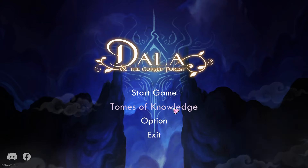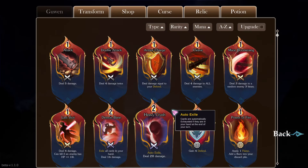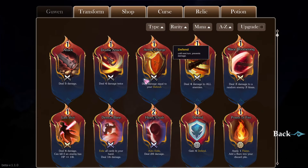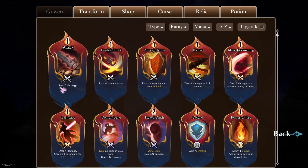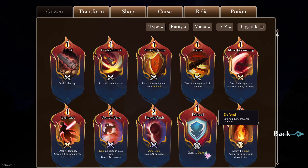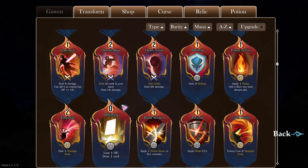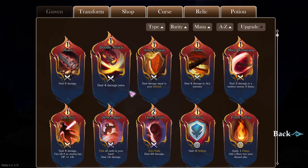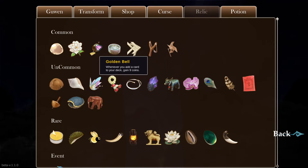Before we jump into the gameplay, I want to check out the Tomes of Knowledge here. If this is a card game, these are the cards — we can preview some of the game pieces. This card here does five damage, this card does four damage twice. Here's a defense card. The numbers at the top are costs of the card, like energy costs or mana costs. They've also got relics here, like gaining money when you add cards to your deck.